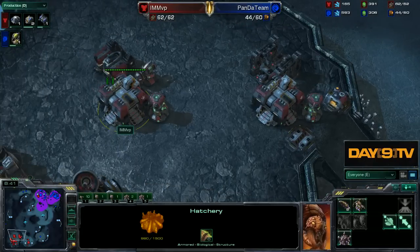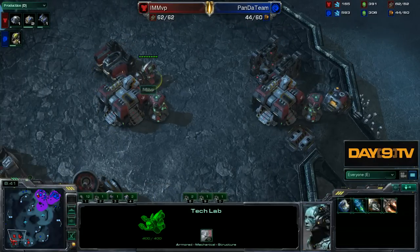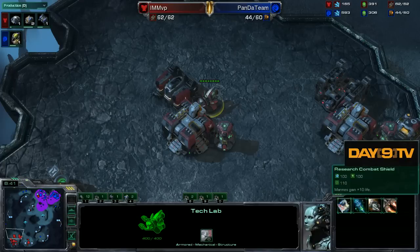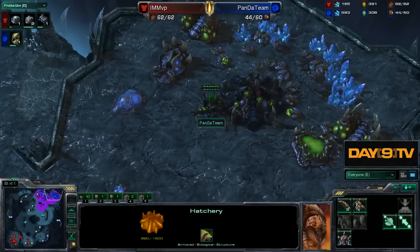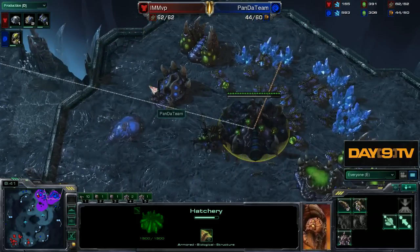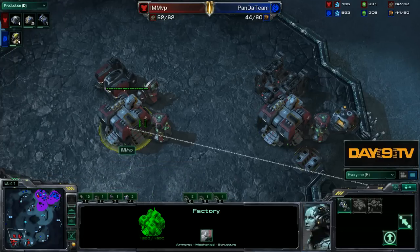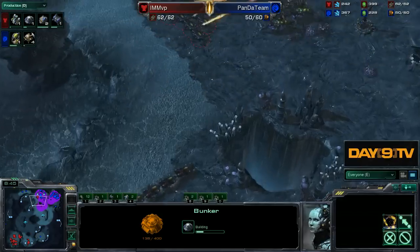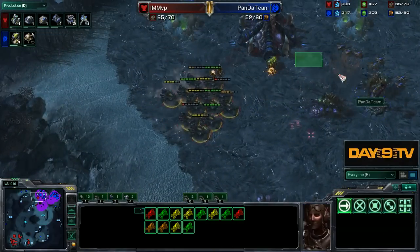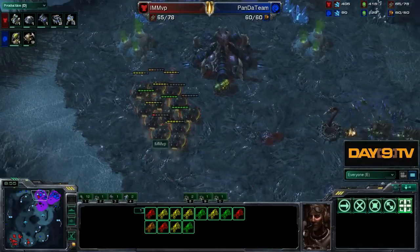Down at the front of his base, getting these two barracks up, building marines - a lot of times you'll want to get one of these upgrades. There's a deviation point here where if he's going for really fast roaches or banelings or something like that, you really need to give those factories over to the tech labs ASAP. MVP will be building himself a bunker, and as these numbers get higher with the Hellions, you can poke and prod a little bit more.